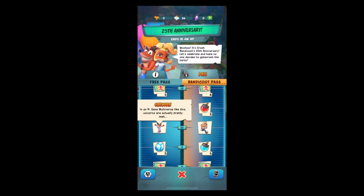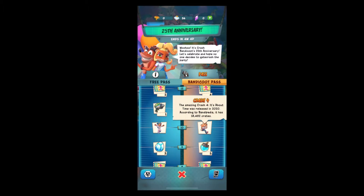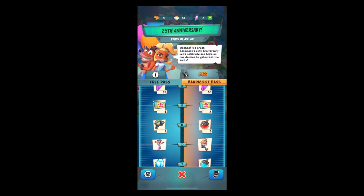If you want the Bandicoot premium pass, the tier 10 premium reward is a Crash 4 skin. The amazing Crash 4: It's About Time was released in 2020 and according to Bandipedia it has 18,482 crates — that is a lot of crates.